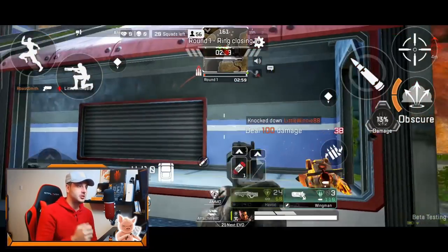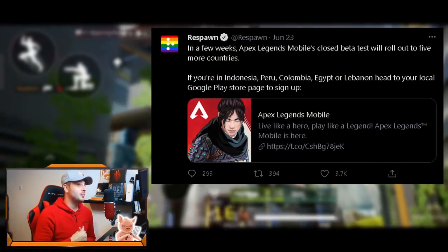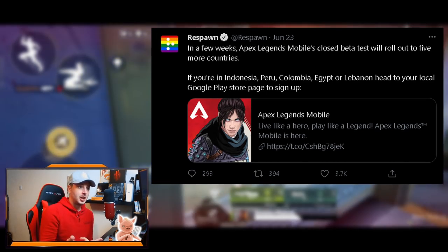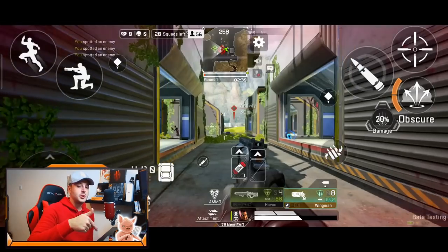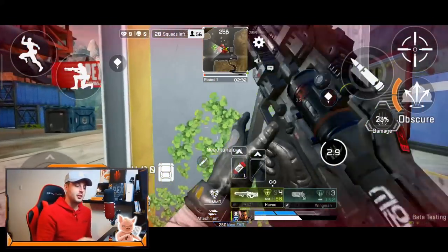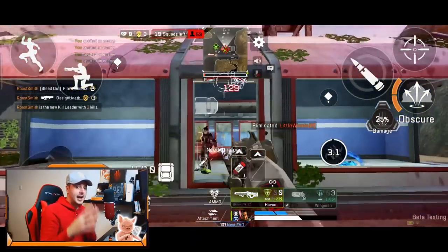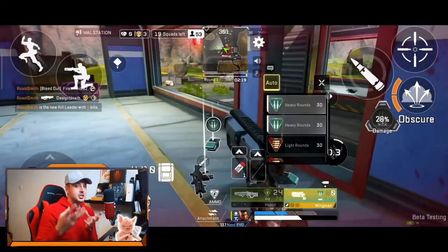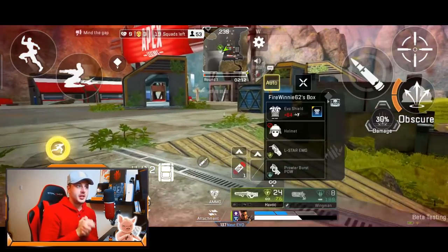First, if you didn't know, Respawn - the developers of Apex Legends Mobile - recently tweeted that in a few weeks, Apex Legends Mobile's closed beta test will roll out to five more countries. If you're in Indonesia, Peru, Colombia, Egypt, or Lebanon, head to your local Google Play Store page to sign up now. I'm going to tag that Twitter link in the description. Bear in mind this is another closed beta - it's probably going to be the same one we had in India and the Philippines.